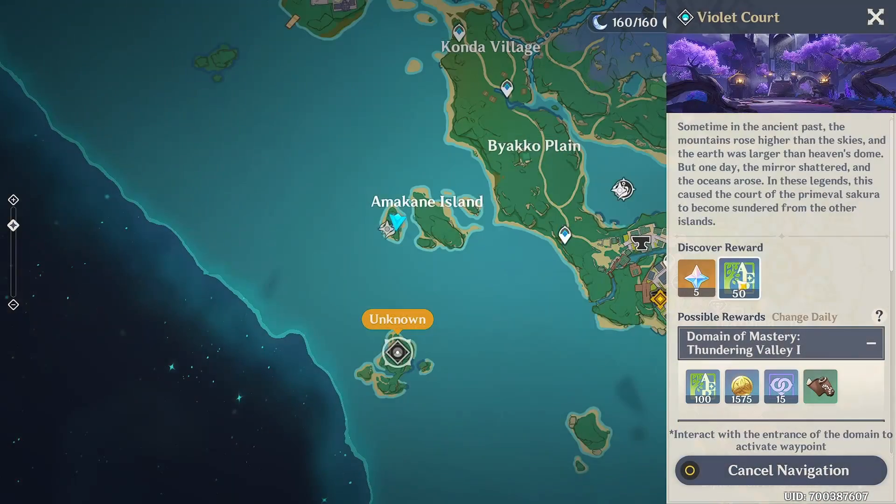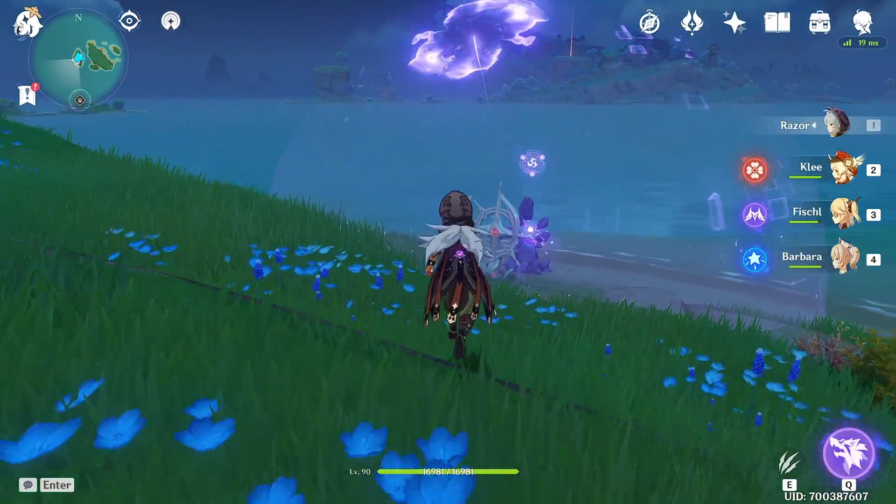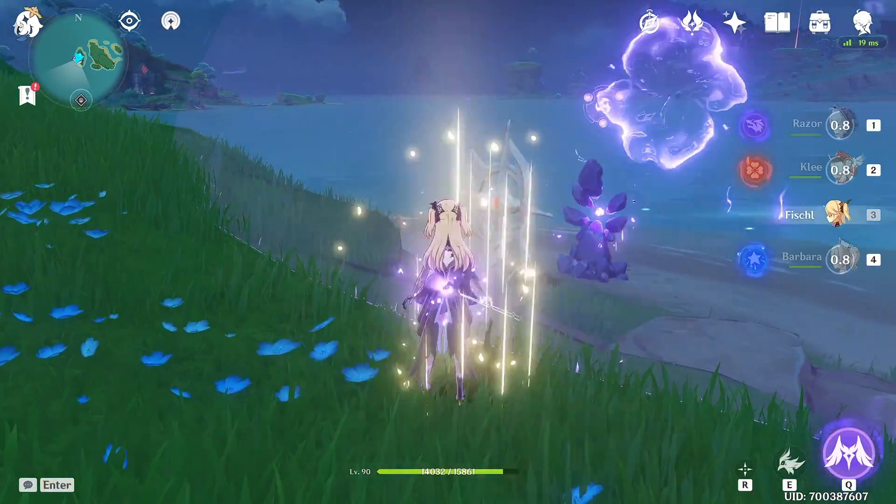For this domain you also get five Primogems and 50 XP. What you want to do is come here to Amakane Island, where you're going to see this shield over here. We have to take a boat to reach it.